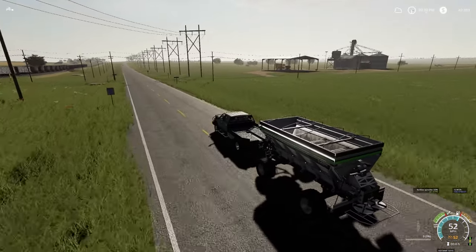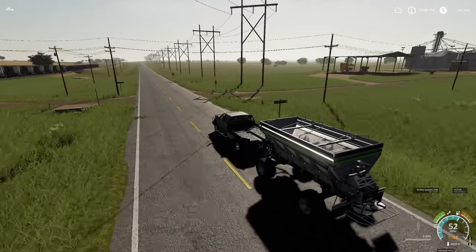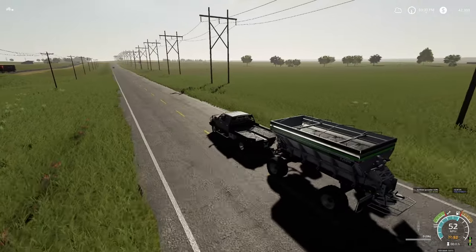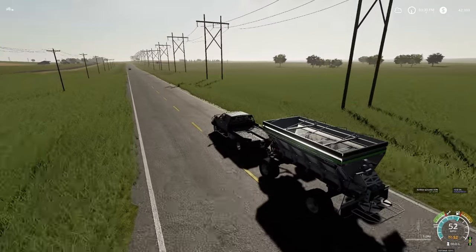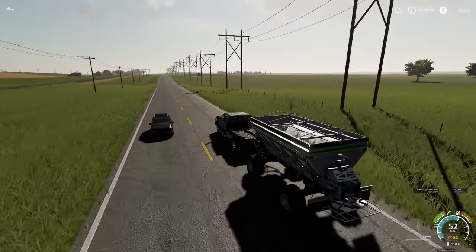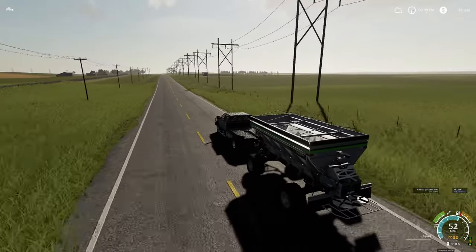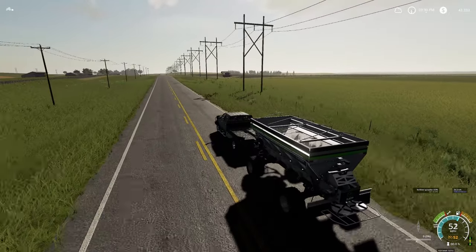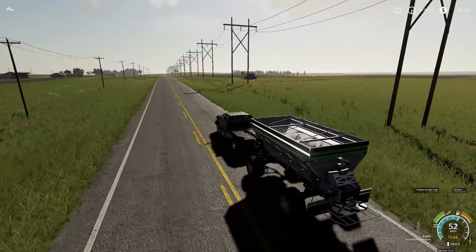The truck's pulling it just fine empty — all of the weight is on its own wheels, so it's just towing. That's doing pretty good. I'm going to go ahead and try to run down and grab some lime with this truck and see if it can pull it back. If not, may have to disconnect and run up and grab a tractor. We're going to give it a shot and see what happens.